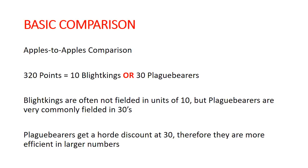And they're very convenient to compare. Why? Because the points can work out to be exactly the same, so we can do some really easy math. Blight Kings are 5 for 160 or 320 points for 10, and a unit of 30 Plague Bearers with your horde discount is also 320 points. So we can make a really nice easy apples-to-apples comparison of the quality of Blight Kings versus Plague Bearers, without having to adjust values for points.